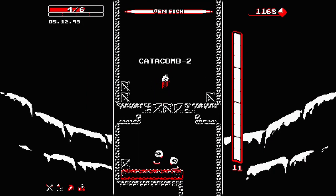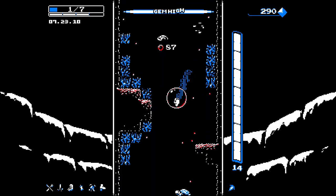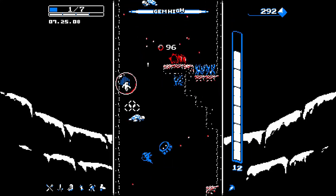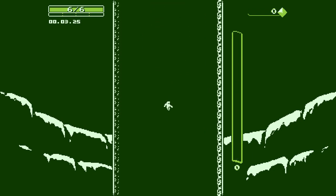Downwell, as you can probably guess, is a game about a boy who falls down a well. Jumping is replaced by the recoil of your shooty shoes, but when you run out of ammo, you'll plummet to the ground like Icarus holding an empty pistol.